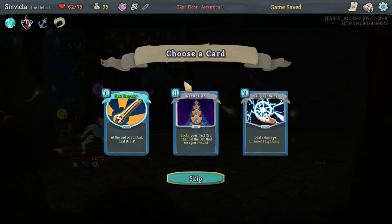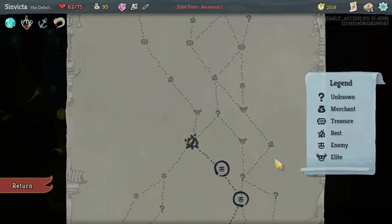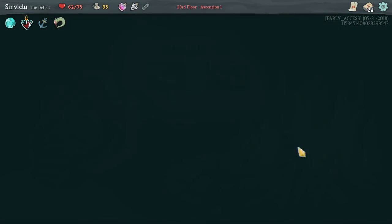There we go. We do need another way to channel lightning so we'll get Ball Lightning. I really wanted to pull the trigger on that fourth Self Repair, I'm not going to lie.